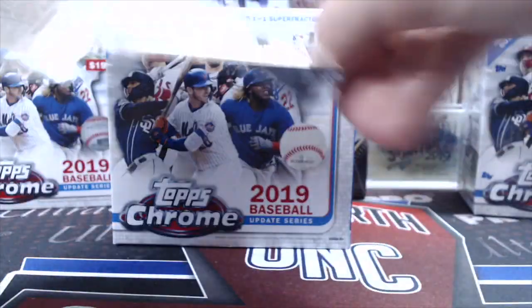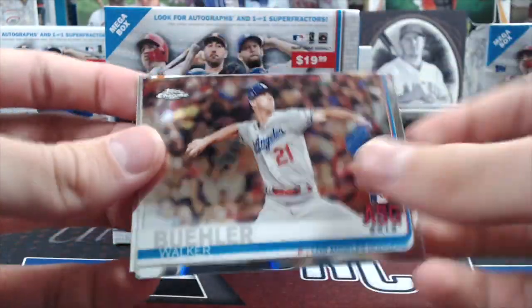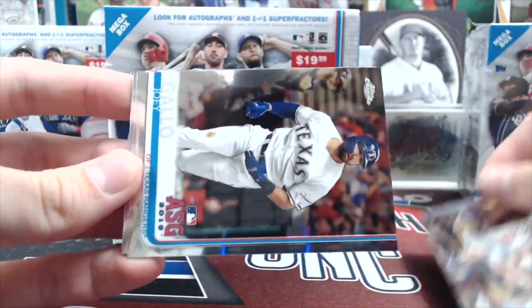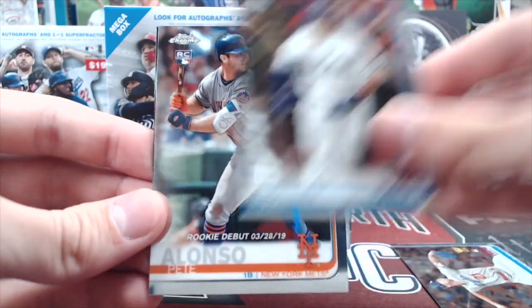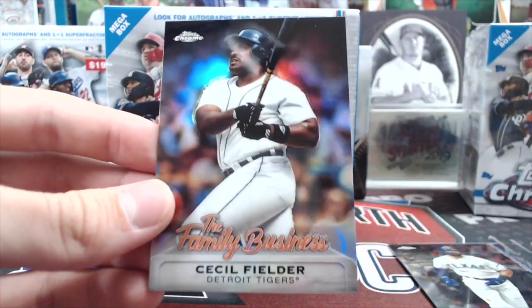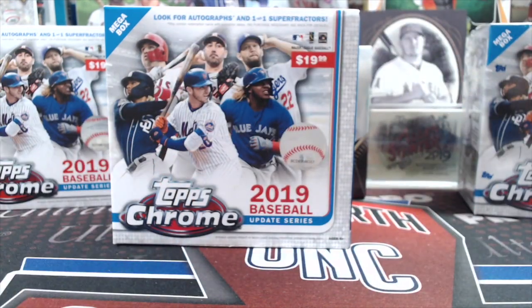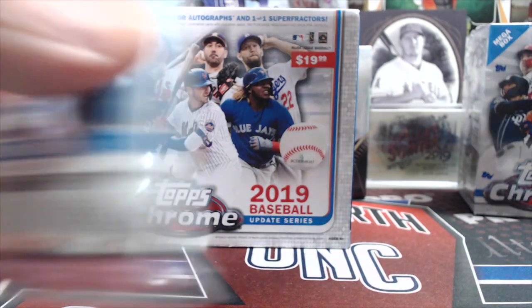And the last pack here. I've seen guys open up these value packs and do quite well on them, so don't shy away from them. With the pink refractors it adds a lot of value. There's a Lonzo rookie debut — pretty sweet — and a Cecil Fielder. All right, let's open up the second one and then we'll get into the Mega Box.